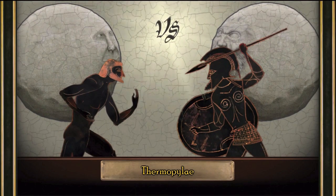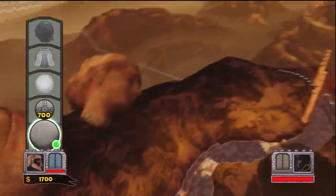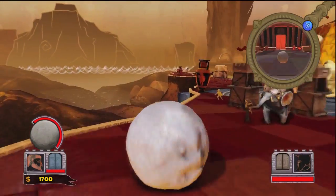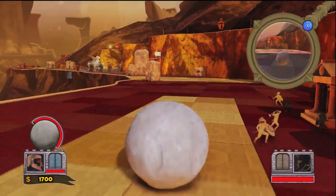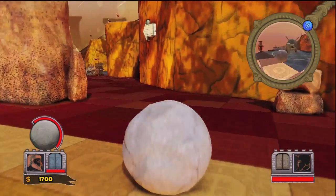First and foremost, forget about the strategy elements within the match. You don't really need to set up defenses or do anything else besides getting the boulder through the track without hitting an enemy. You can knock over a vase, but avoid hitting anything else that you see along the way. You'll need to hit the wall at the end of the track three times in order to complete the mission and gain the achievement.